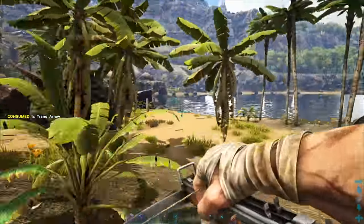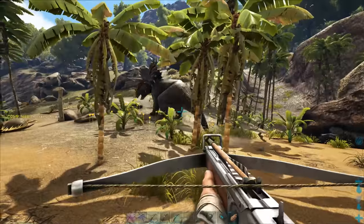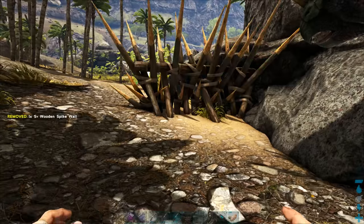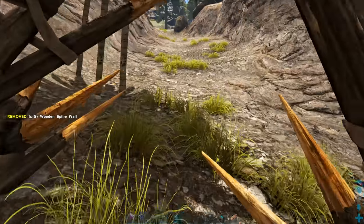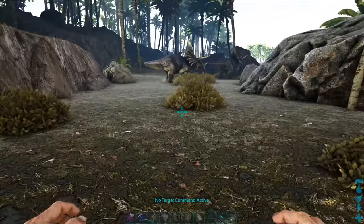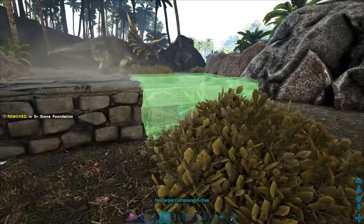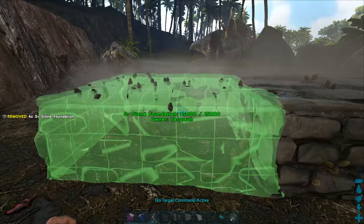Having a crossbow makes this even easier. Once it's knocked out, make sure to secure your tame with a spike wall. If you're more comfortable with making a trap, you can make a 2x2 stone box with a ramp up one side and a door on the other.